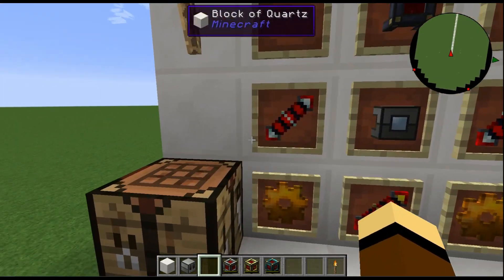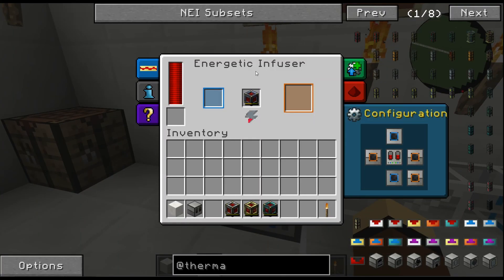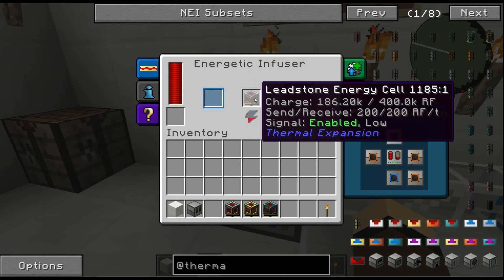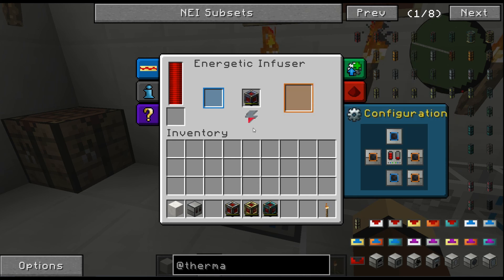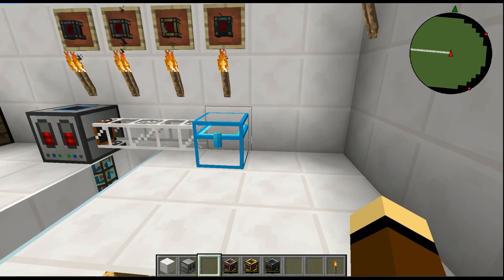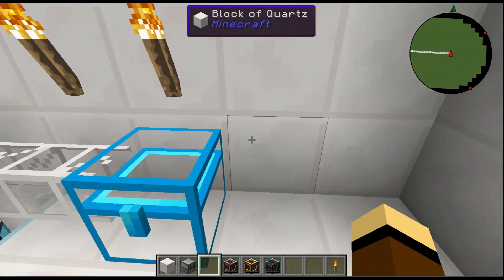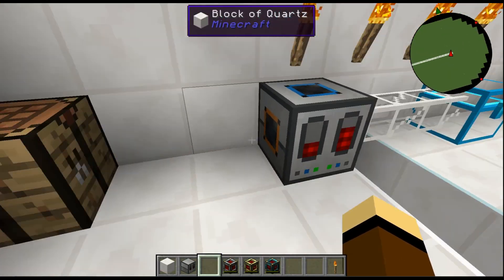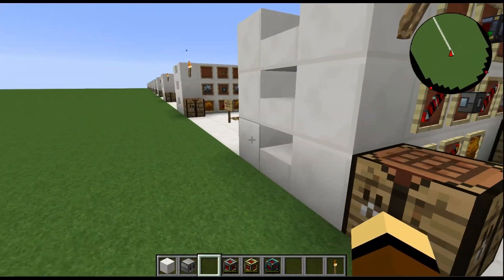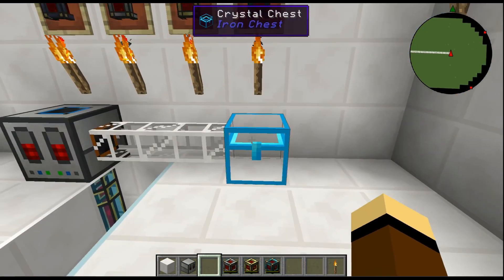But this is the Energetic Infuser. You can see here it's about half done — yeah, almost, we're at like 45 percent. Once that's done it's going to spit it out into the pipe and into our chest, and it's that simple. This guy allows you to charge up portable energy storage so you can do some mobile power — whether you're running a quarry or whatever you want to set up.